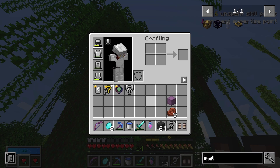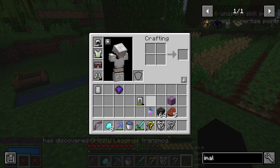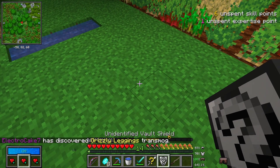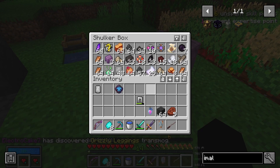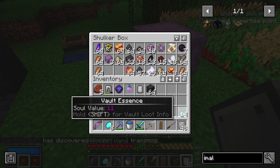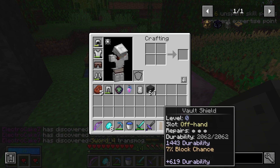Volt leggings! Volt sword, and it's Rare Blast — rare leggings. One shield, and sword. Fortress.